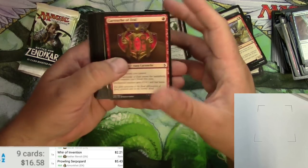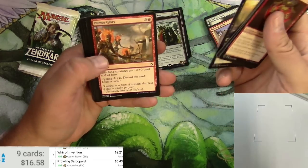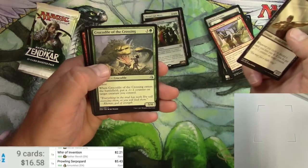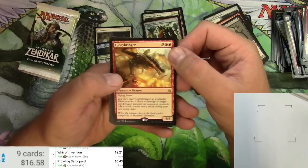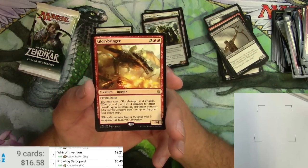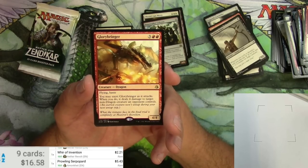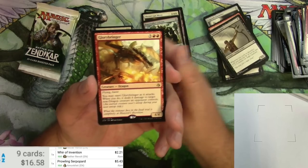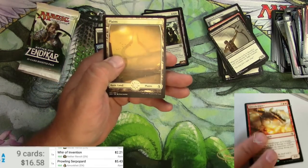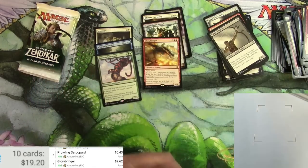Cartouche, sentinels, desert, a ruthless sniper, crocodile of the crossing, serif of the suns, glory bringer — this was a powerhouse back in standard and I think it's seeing some Pioneer play. It's a 4/4 dragon for five with flying and haste. You may exert it as it attacks — when you do, it deals four damage to target non-dragon creature an opponent controls, but it doesn't untap during its next untap step. Solid — a couple bucks.